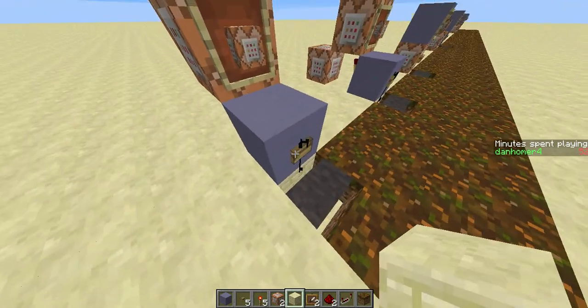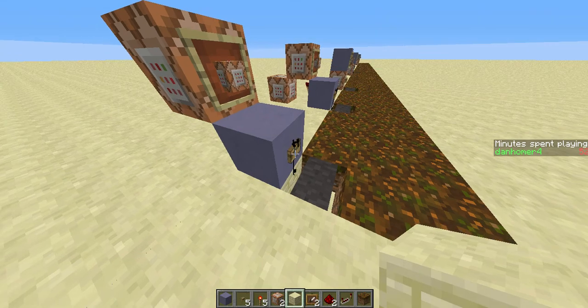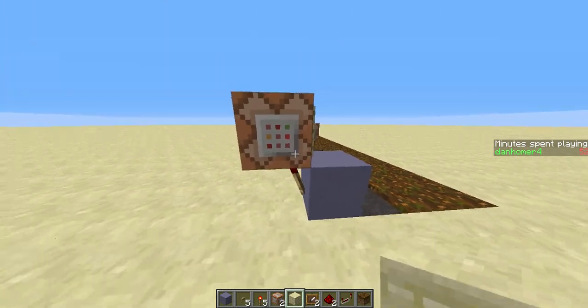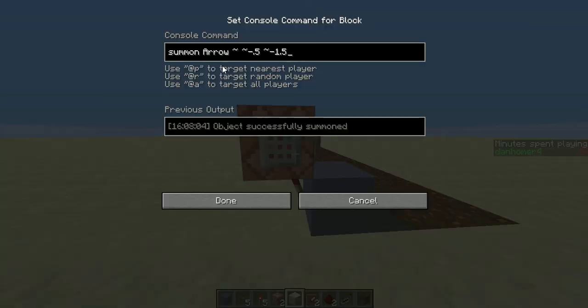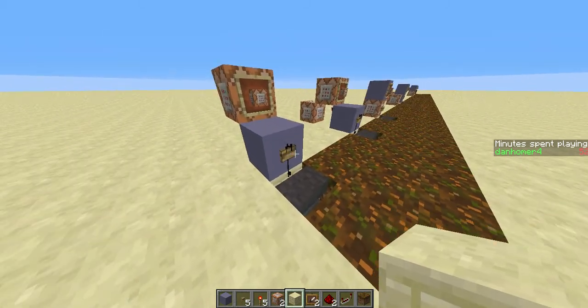The despawn time for the arrow entity is exactly 1 minute, so every time the arrow despawns, it releases the button, then this redstone torch can turn on, and it summons an arrow right halfway through this block right at the button.